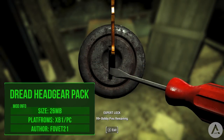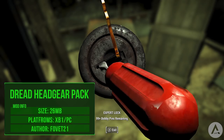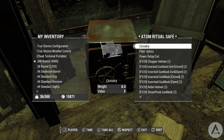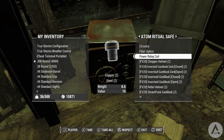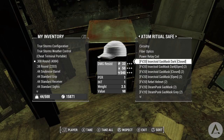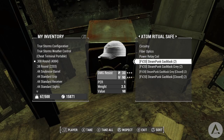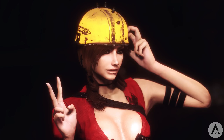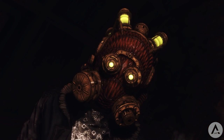Our final mod today is the Dread Headgear Pack. The mod adds new headgear to the Commonwealth - the masks and helmets are stashed in an expert level lock safe which is in the Crater of Atom in the Glowing Sea, just inside the building there. Inside the box you will find the following items: the copper helmet which looks kind of like a workman's helmet, the gas mask dark which comes in different variations - you get closed and open kinds, and the same mask in a different yellowy-brown colour.